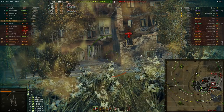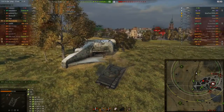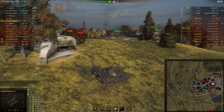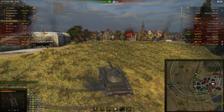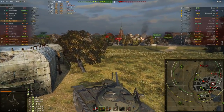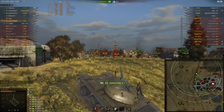I see the T10 right there and reload, but exactly as I do that he peeks around the corner. That's not a good engagement for me because this tank doesn't have the most gun depression, and I can't do that much damage when he sidescrapes that well. But then I put a shot onto his side, and then I look at my map — look at what tank is behind me, everyone.